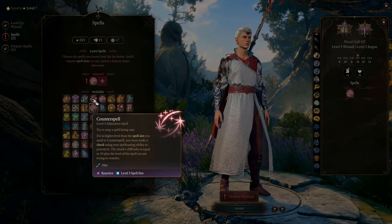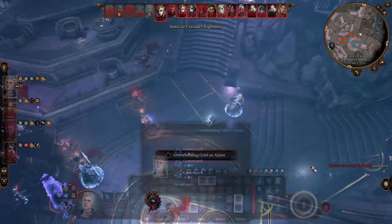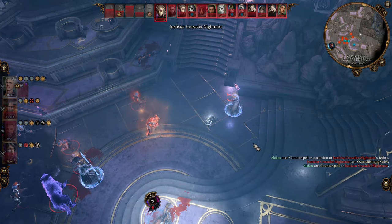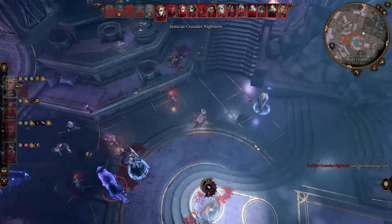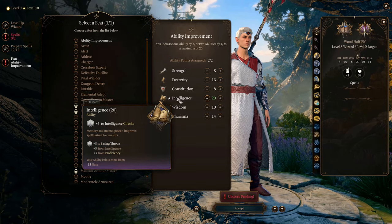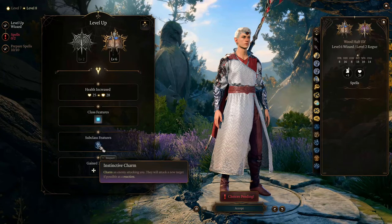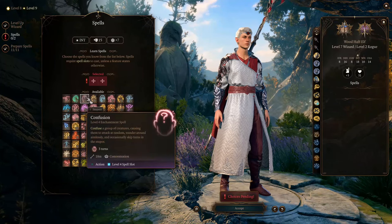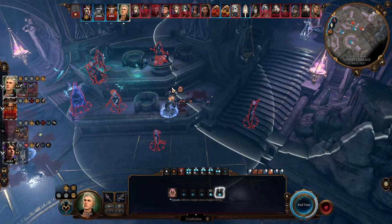At this level you also learn Counterspell, which lets you completely negate an enemy spell as a reaction. It can negate any spell whose level is not higher than the spell slot you spent; if it is higher, you make an ability check — but your high Intelligence makes this easy. At level 8 you get your major failsafe, Instinctive Charm.